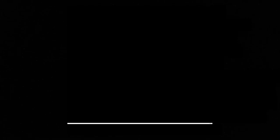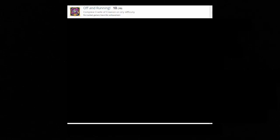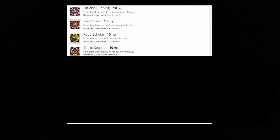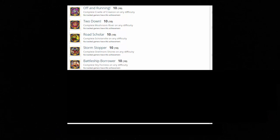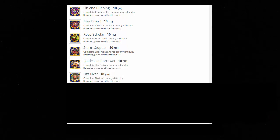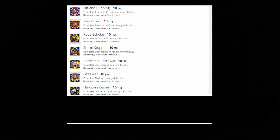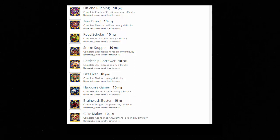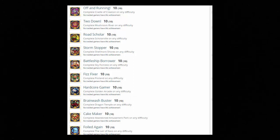As of right now it appears as if Skylanders Imaginators will have 10 levels, and we do know these 10 level names. The first level is called Cradle of Creation, the second Mushroom River, the third Scholarville, the fourth Shellmont Shores, the fifth Sky Fortress, the sixth Fizzland, the seventh Golden Arcade, the eighth Dragon Temple, the ninth Abandoned Amusement Park, and the tenth, The Lair of Chaos.